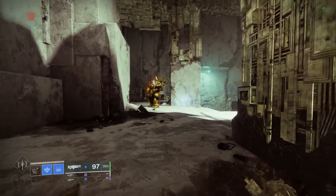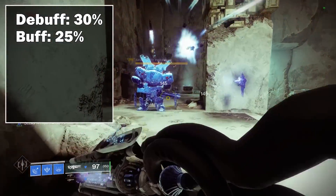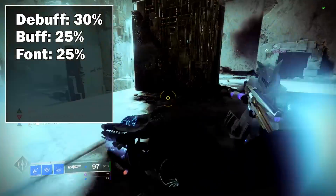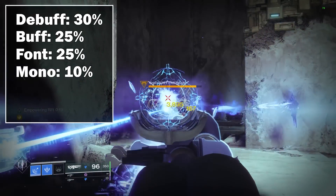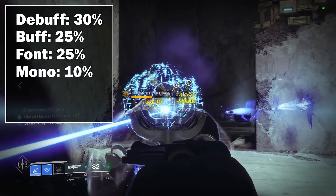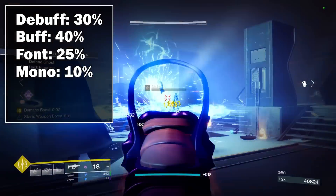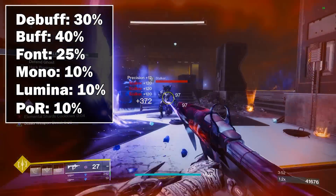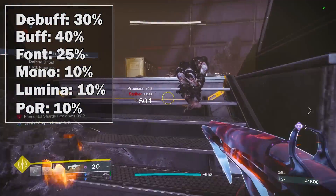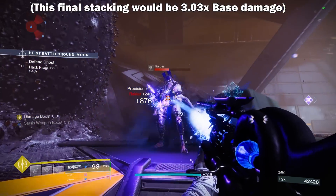This does now technically mean that with a 30% debuff, a 25% buff from Well, a 25% boost from Fontamite, and then this 10% boost from Monochromatic, this is now the highest buff stacking we have had in the game for a normal setup. And you can obviously take this even further with a 40% buff and two additional 10% boosts from Lumina and Power of Rasputin. So all in all, this is the highest buff stacking we have ever had in a recent season, to my knowledge.